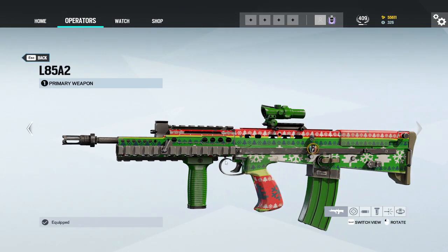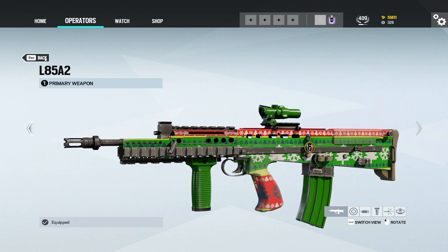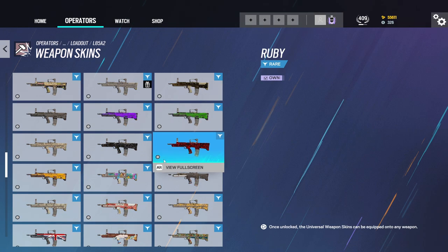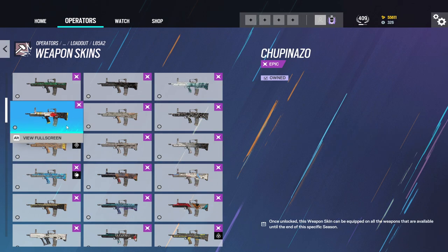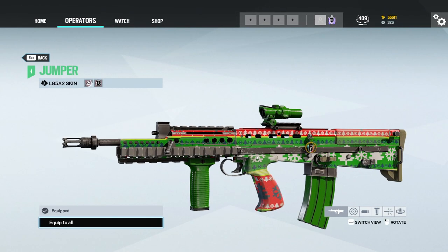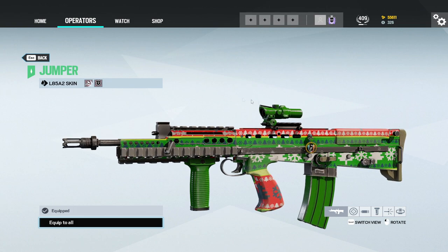That is one of the rarest skins in the game. It's called Jumper. So we got Jumper, which is one of the rarest skins in the game. It's only on the LD5 and on Capitão's 9x19 gun. Pretty interesting. Is there anything else that we didn't go over, instead of the uniforms? Any other skin that might be there?